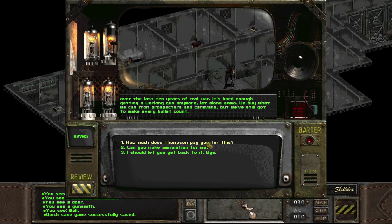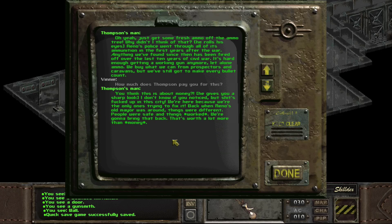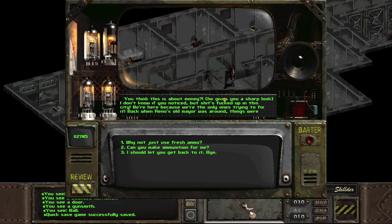"How much does Thompson pay you for this?" "You think this is about money?" He gives a sharp look. I don't think it is about money, but I also think that you should be paid — how else would you eat? They did mention distributing food, that was Big Louise. So they might not have need for money, at least maybe not inside the militia.